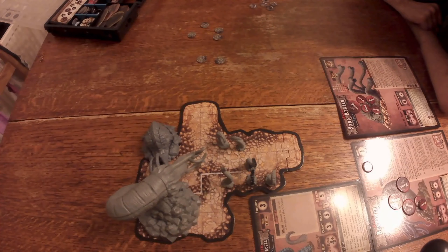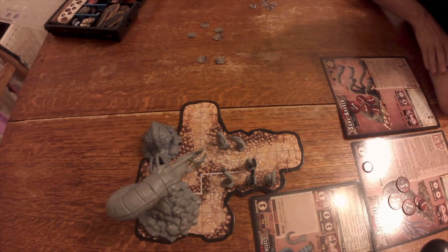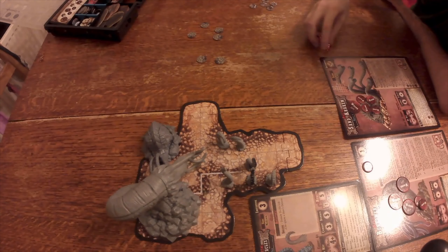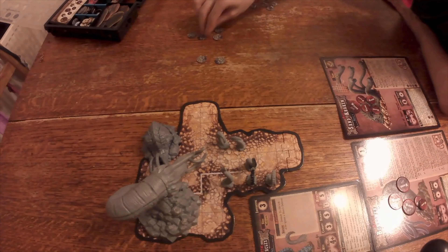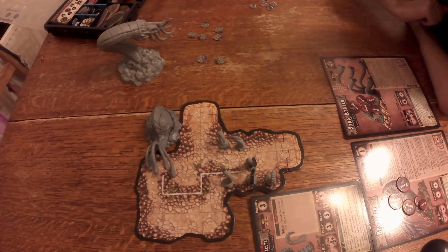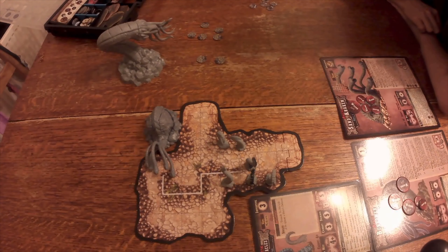That's the Sand Kraken done. Finally we get to the Burrower. At the start of its activation, roll 2d6 — result is 10: burrow. It retreats back into the ground, removing the model from the board. At the start of its next activation, instead of rolling the chart, roll for a random hero and place the Burrower centred on their space — any model covered is moved adjacent, and the hero takes d6 hits doing four damage each. That won't really hurt the Sand Kraken, but it does get rid of the entangle. The Burrower has burrowed.